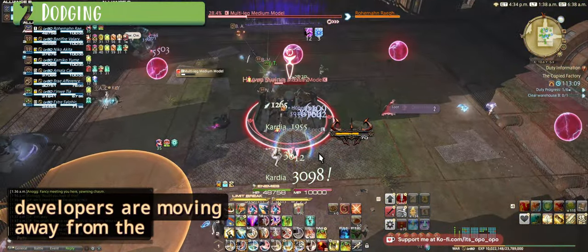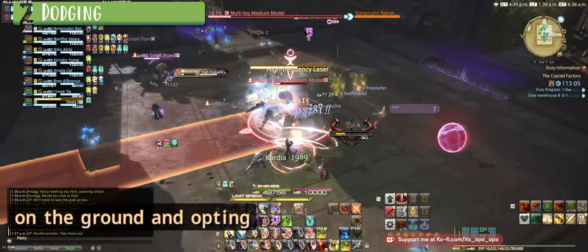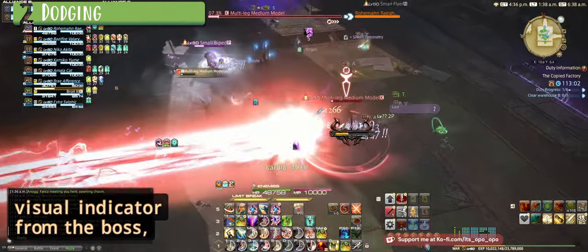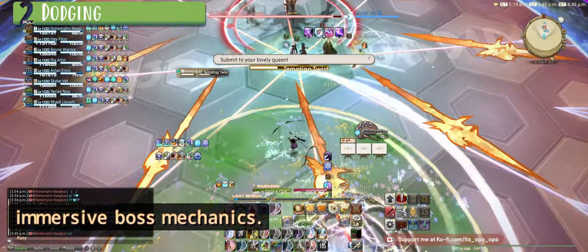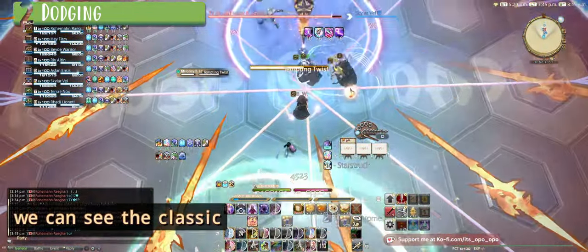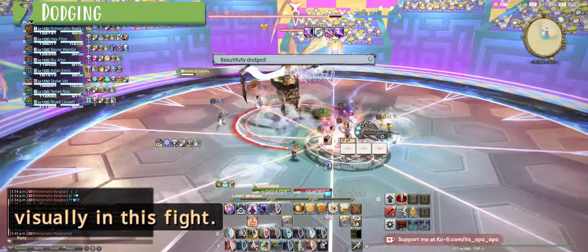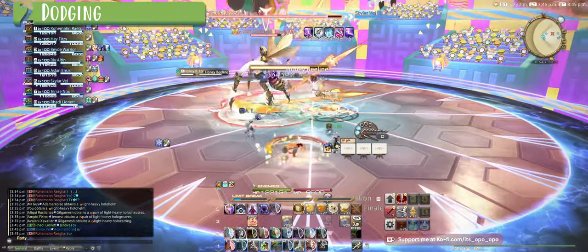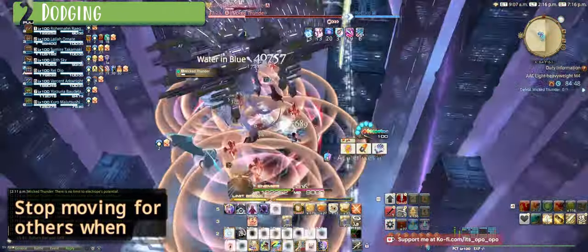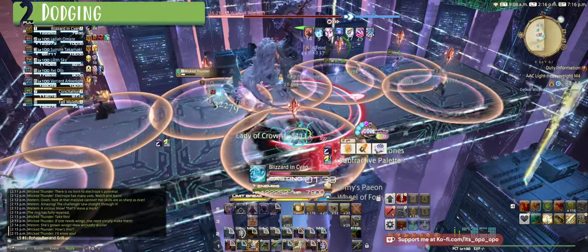It also looks like the developers are moving away from the original big danger AoE marker on the ground and opting instead for more of a visual indicator from the boss, allowing for much more immersive boss mechanics. In this example we can see the classic donut AoE and line AoE, but they look much better visually in this fight.